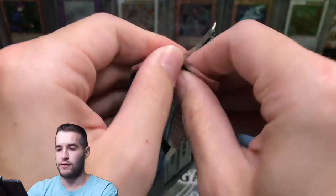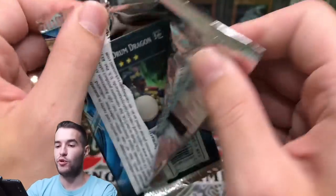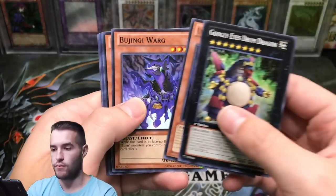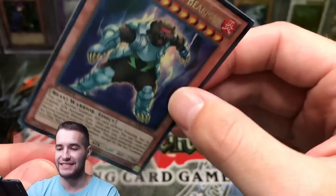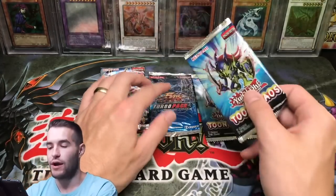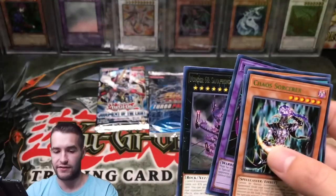We got two more packs left — let's go Turbo Pack and save one for the end. Come on, let's get something good. Cloak and Dagger, Polynosis, and Dark Eruption. Let's get one of these Judgment of the Lights and pull an Ultimate Rare — come on, let's do it. Jinky War, Coach Captain Bear Man Ultra Rare — another guy I pull every time. I feel like I pull the exact same cards out of Judgment of the Light every single time, it's crazy. Mastery or Acid, Pot of Desires — you can't miss those.